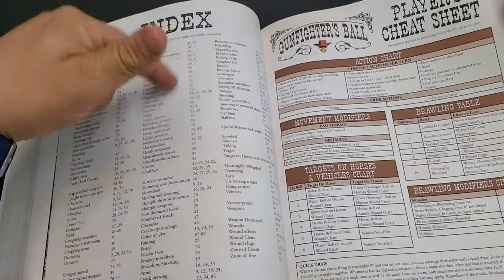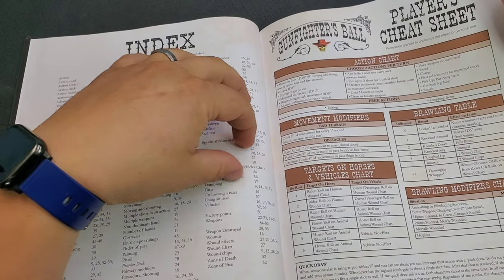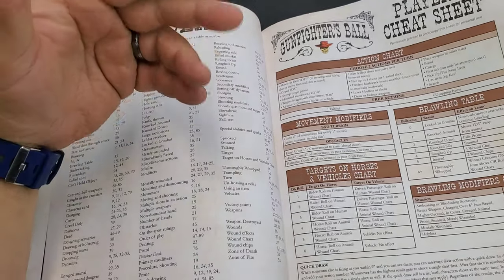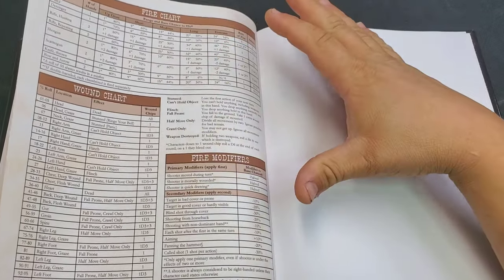The index is a hard thing to do for a rulebook, and the fact that it's included is wonderful. You can say 'trampling — page 17' or 'weapons — pages 22 to 23.' It's beautiful. And of course, the player's cheat sheet is the last thing in the book — everything you need to play the game, all the charts. But you won't necessarily need all of them; for the wound chart, you can just use the Deck of Death.